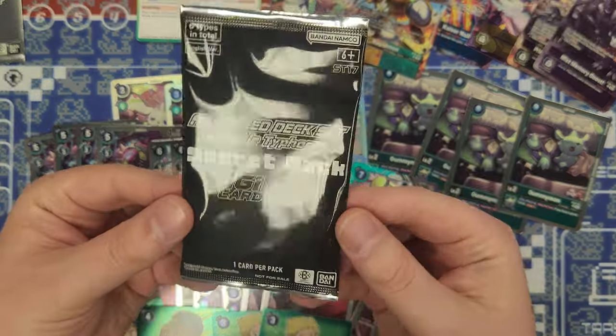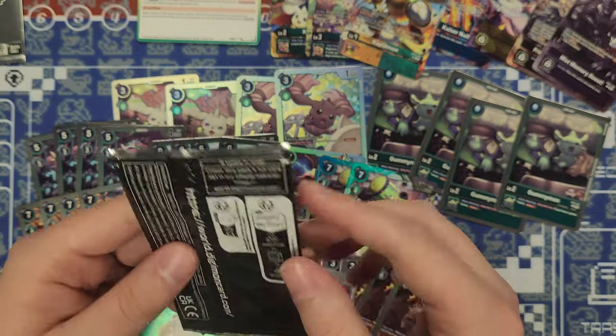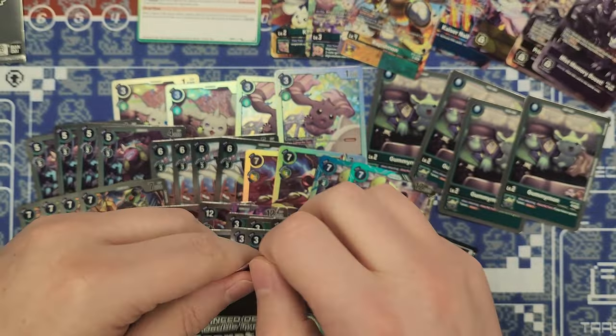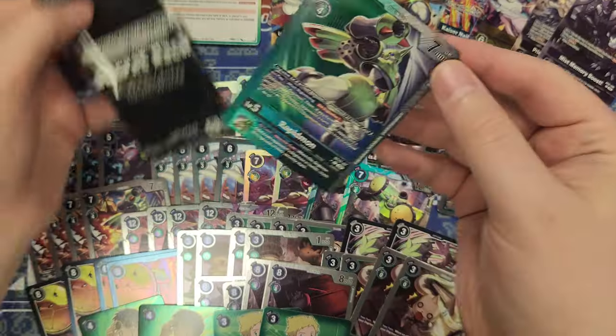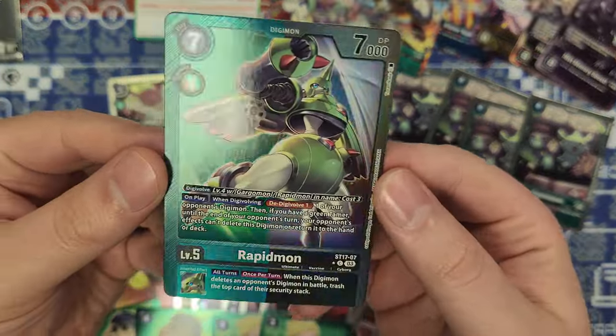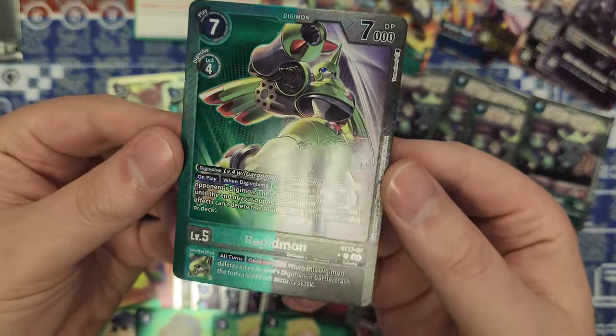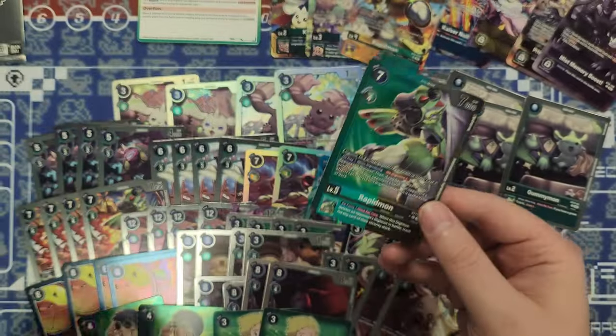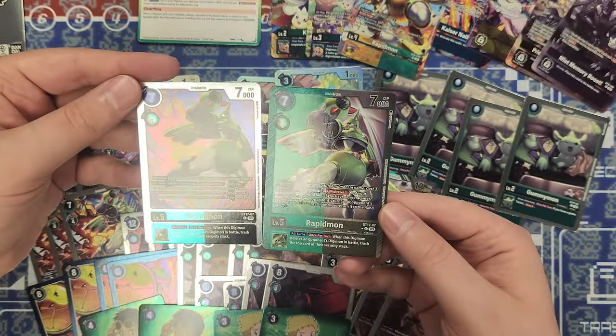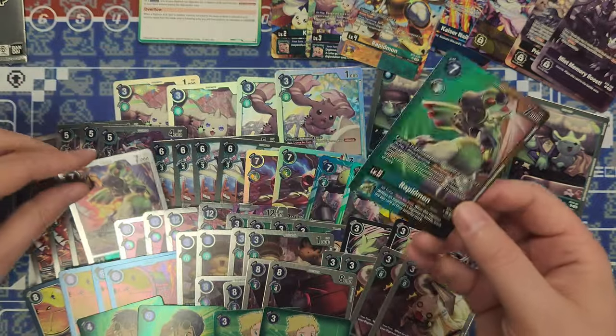So here we have the ST17 secret pack — one card per pack, six cards total. Not quite sure what we can get in here, but we did get a Rapidmon. Look at the texture and foiling here — level 4, so this is the reprint from this set. It's literally just a prettier version of the same card.